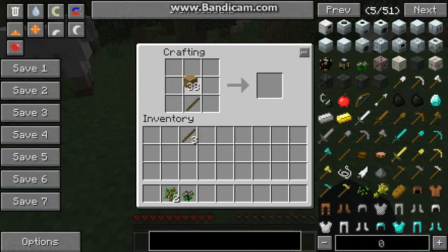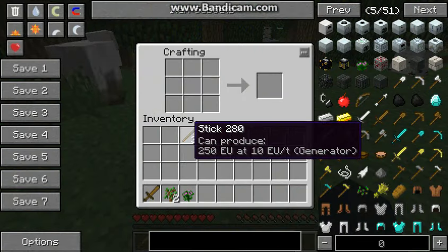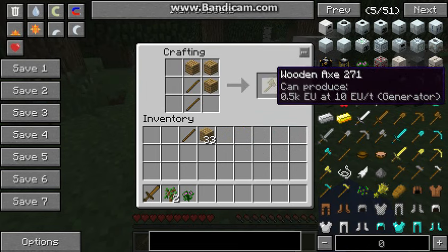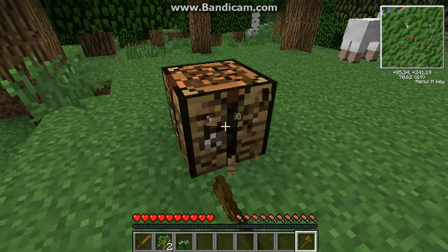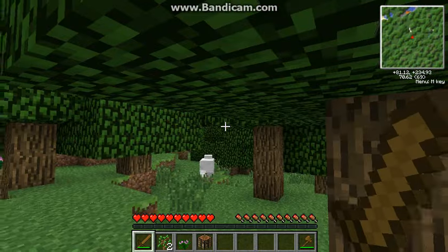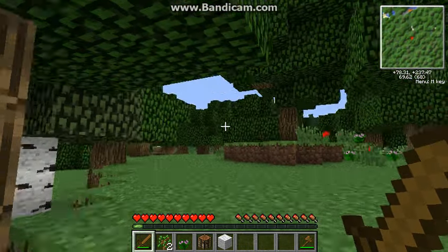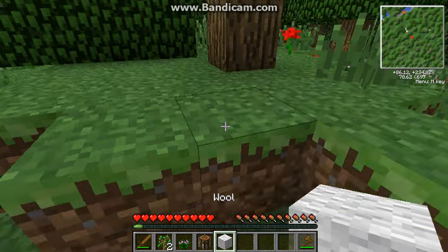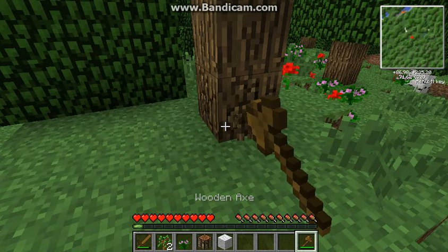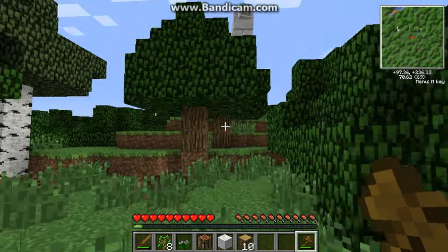I'm gonna kill that sheep. I don't give a crap about that sheep. I need an axe too. Why don't I have OptiFine — why is it off? Come back here. That gives me one more. Do I even have the Timber mod on this? I swear to god, no Timber mod. Oh yes!